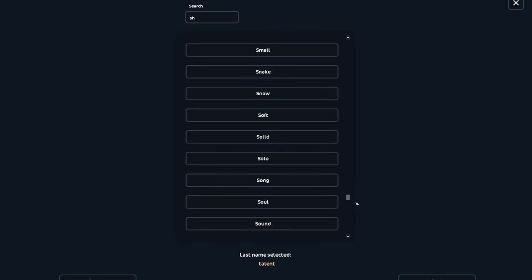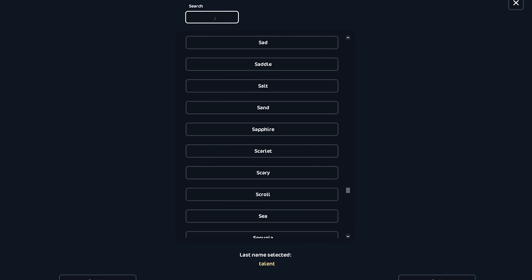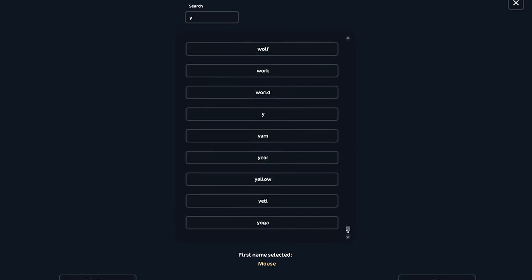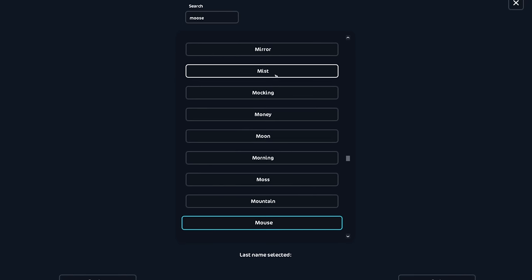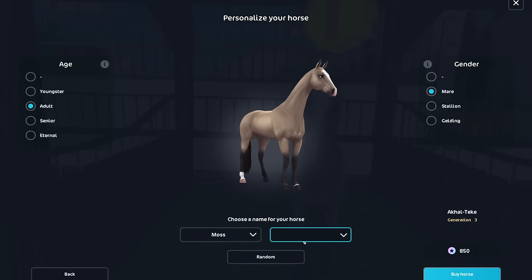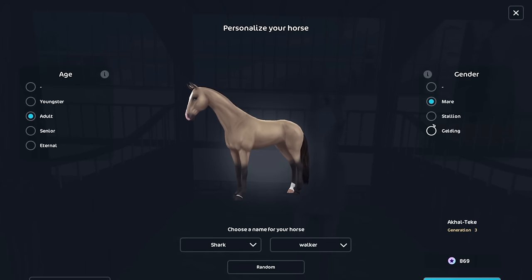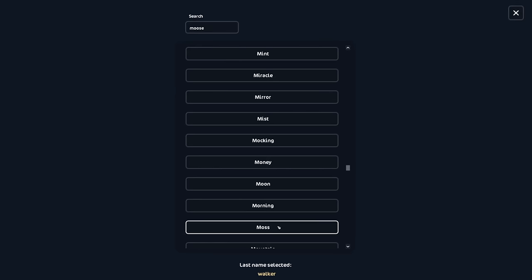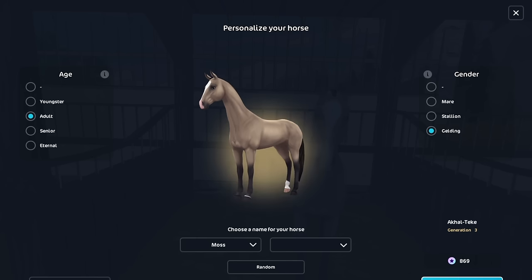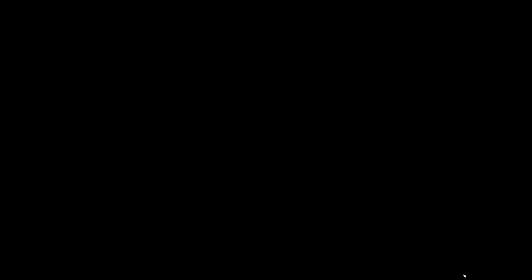Wait — all of my Akhal-Tekes are mares, that's so random. My stable is mostly geldings. Moose isn't a name option of course, but I already have a horse named Mouse. I'm gonna go get this one — Moths? Go get it right now. They look so much better with the braids, they have the new braids so it looks really good. I feel like the Akhal-Tekes are very underrated, they're still so cute. 869 star points — that's kind of a lot but they're worth it.